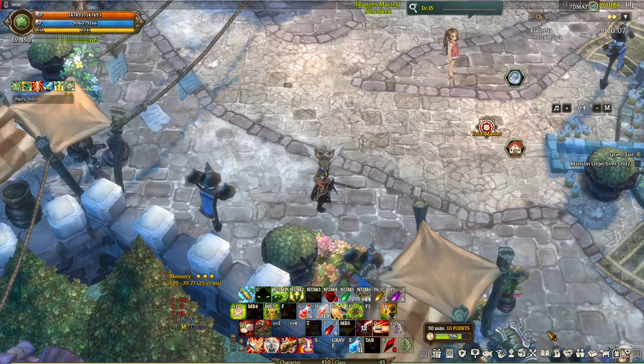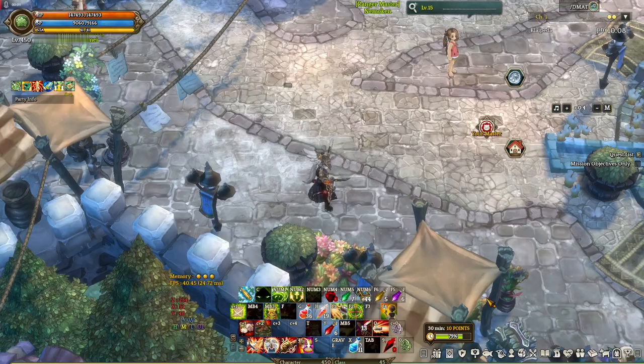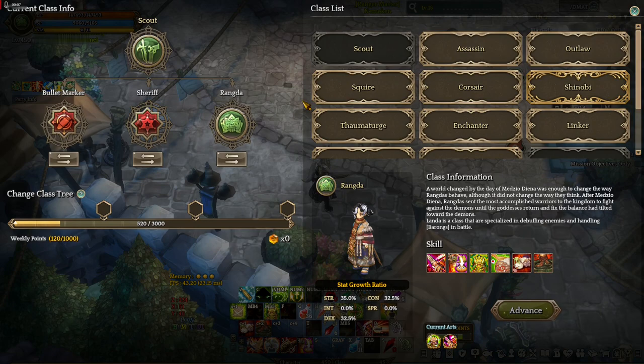Those are some of the ways to get skill reset potions, but it's not the only way to reset skills. There are events where you just talk to the rebalancing NPC and they will reset your skill points — and most of the time that includes your classes and stats. You could also change classes, which resets skill points, though you'll have to go back to your preferred class and it will consume 2,000 class points.